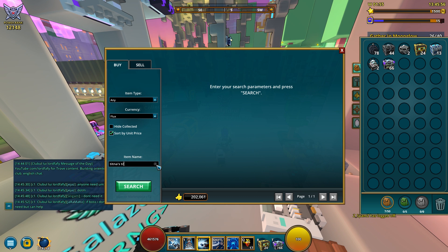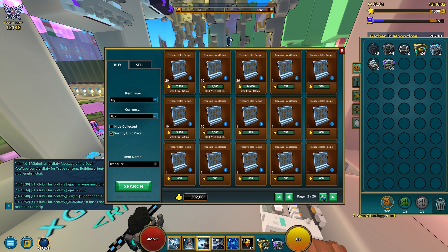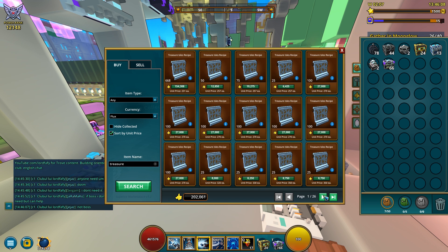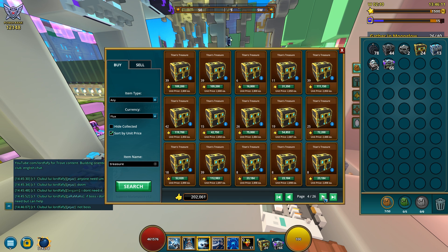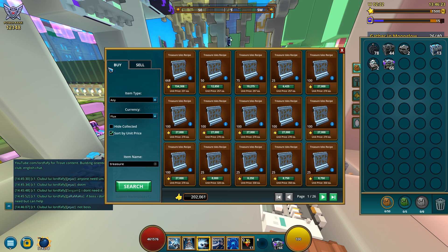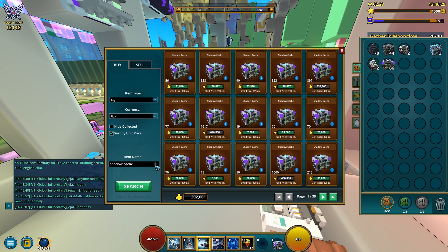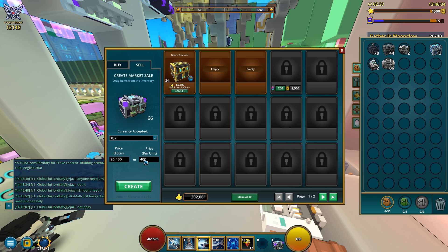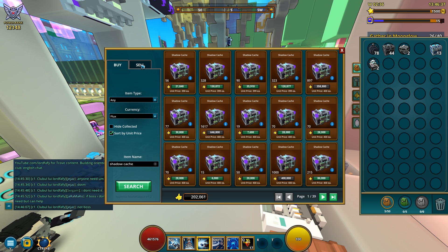Titan Treasures — let me search that correctly. How much is a Titan Treasure worth? I'll place them for 2.9k. That's 69,000 flux — how nice. Next I'm gonna sell 66 Shadow Caches for 400 flux each. 26,400 — not bad at all.